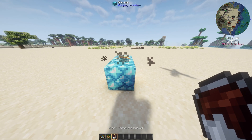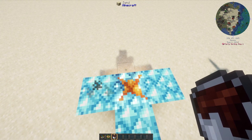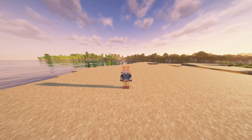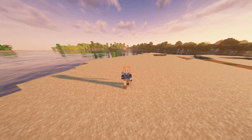Once you've got your dark chocolate supply, start placing it next to the Glacium Vent, and it'll turn into Glacium Blocks, which you can then mine, crush, and smelt to produce diamonds. But of course, you won't want to mine by hand forever, so let's automate it.